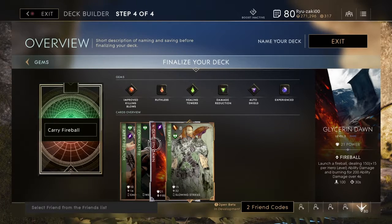Glycerin Dawn gives you 24 or 21 power and you can launch a fireball every 30 seconds for 100 mana, dealing 150 plus 15 per hero level ability damage and burning for 200 ability damage over four seconds.